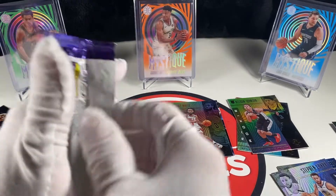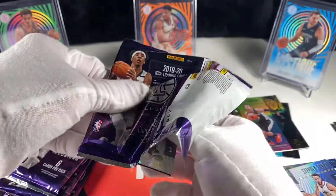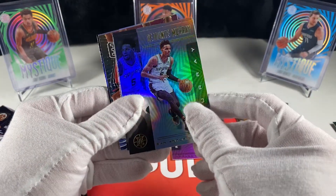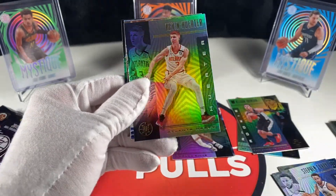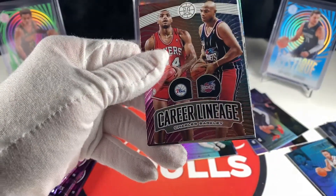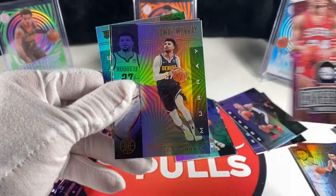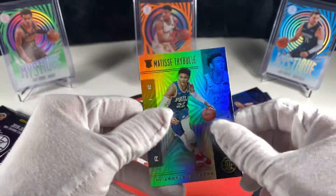Hopefully you guys have been able to get your hands on some Illusions for a decent price - I still haven't found it in the wild but lots of people have and the price is down pretty far. Jonte Murray, Kevin Herter. We got a Career Lineage - Charles Barkley, Jamal Murray. Big Cat, and the rookie is Matisse Thybulle.